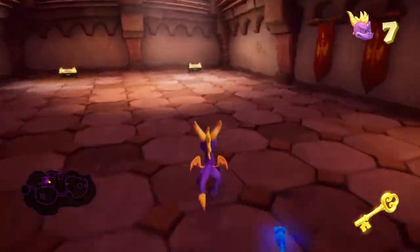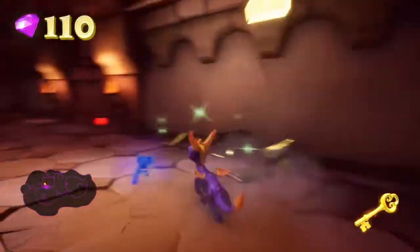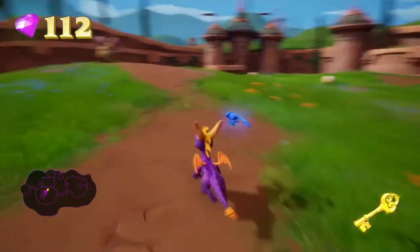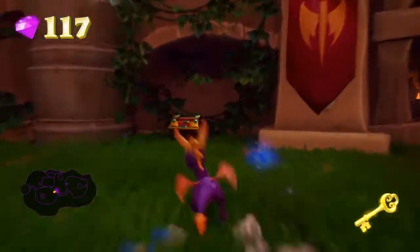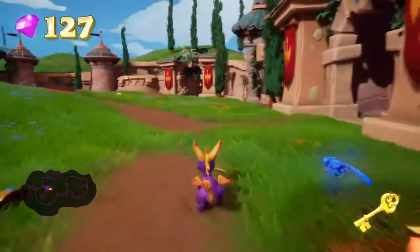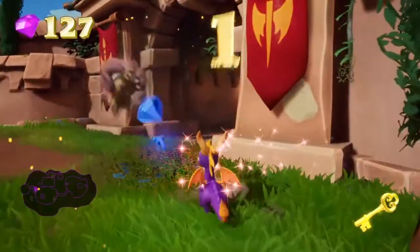Those look like they're extra lives, so that's cool. Got through there. I need to make sure to get all those rams, 'cause it looks like they give off gems — unlike the sheep. I can skip over them, but I'd like to try to get all the rams. I mean, I guess I have to if I want to get all the gems.